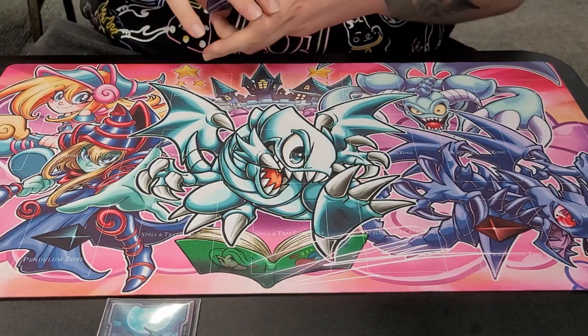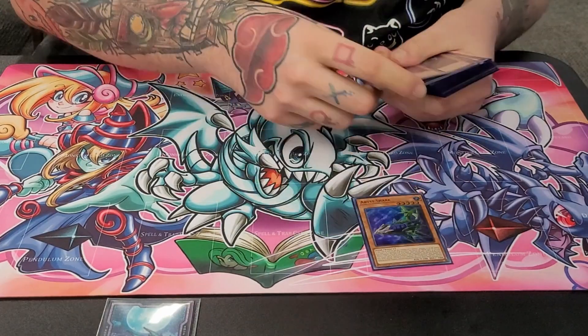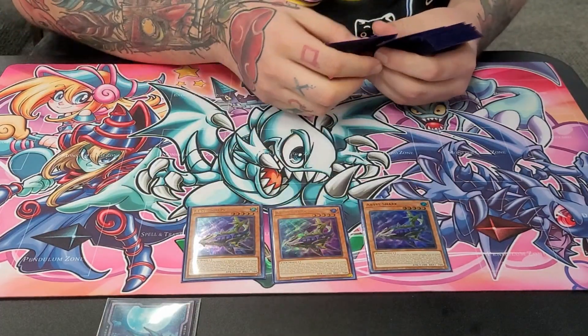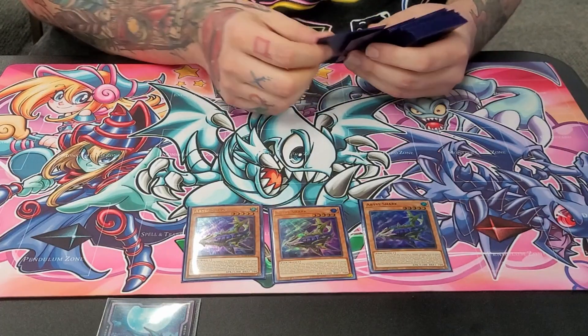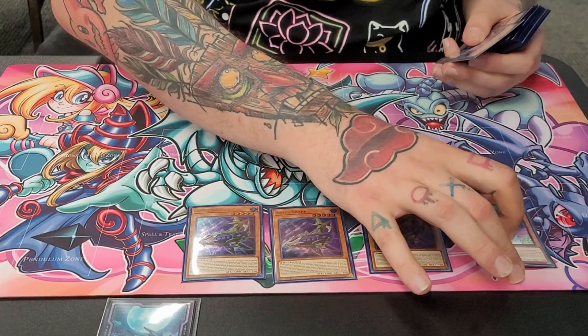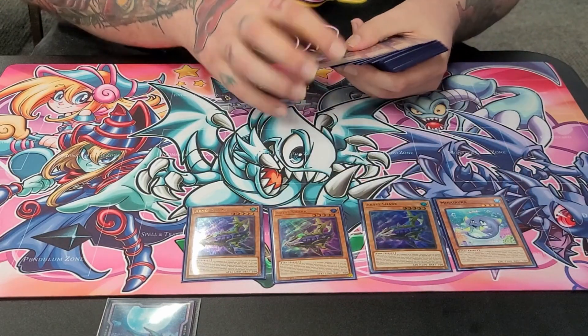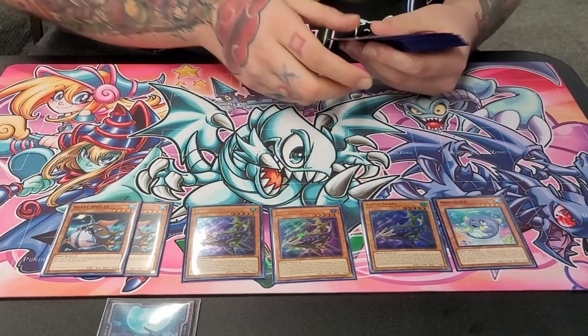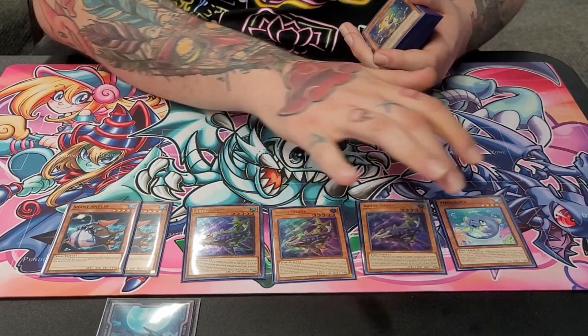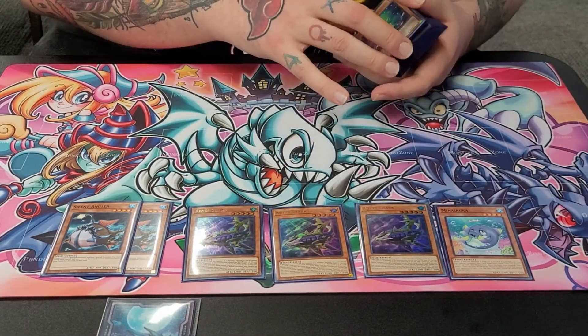Next we're on free Bishop — free special, search, extends. We can go into some nice stuff off the extra deck if you can get into it. One Maruka, two Silent Angler — simply just all toolbox for extension, just so you can get to your synchro summons and get your bigger levels on your opponent's turn.